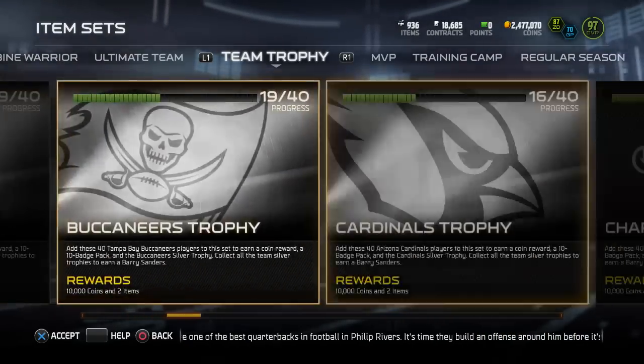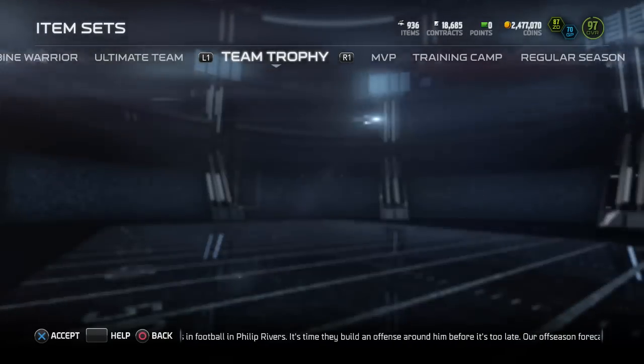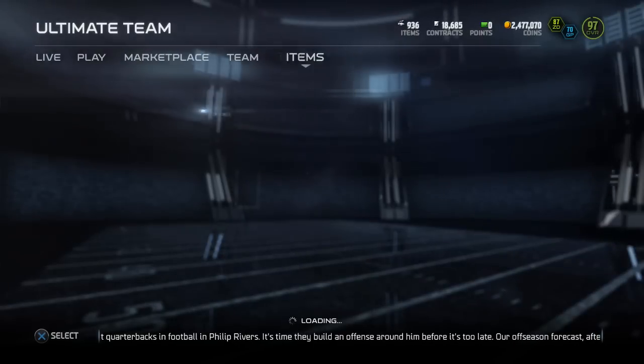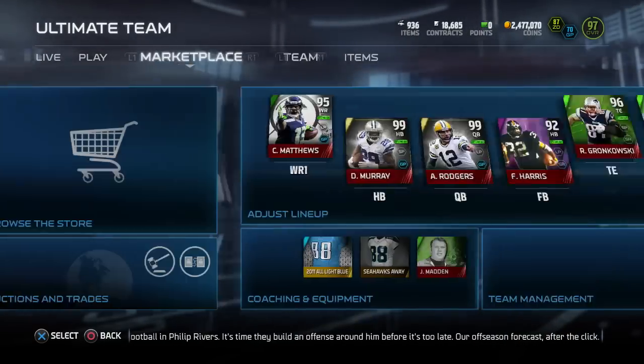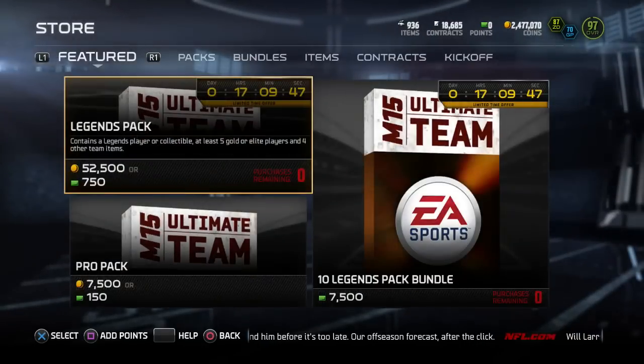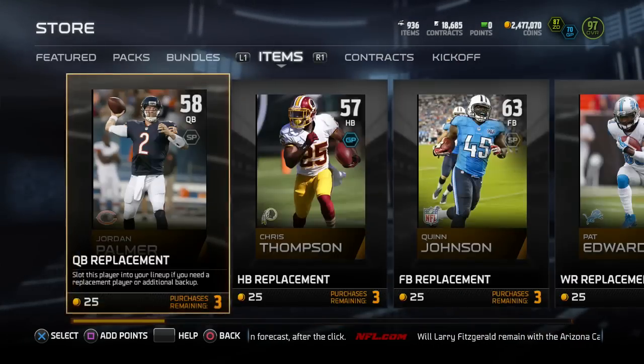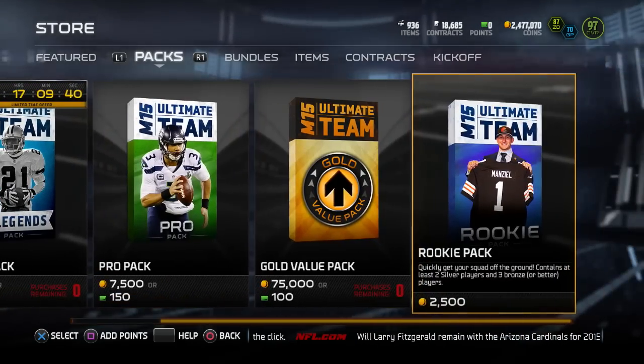First thing you want to do is just clear out your reserves — go ahead and empty everything in there. Then you're going to go over to the store. All I've really been doing is just pulling these rookie packs. No need to waste your coins on the pro packs at 7,500 coins.